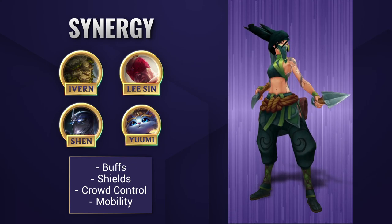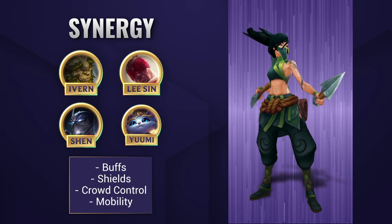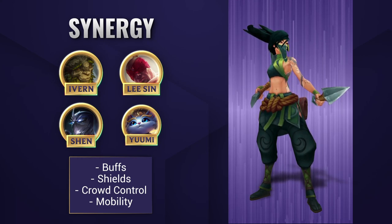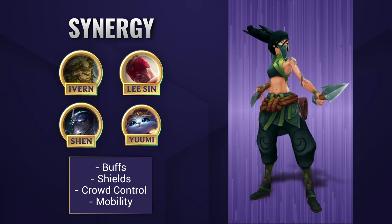Akali works really well with peeling champions and crowd control — people who can help her by creating time to weave her cooldowns. Akali has a lot of sustain and mobility, so when you add champions who can make that even stronger, that's when you're going to be unstoppable.